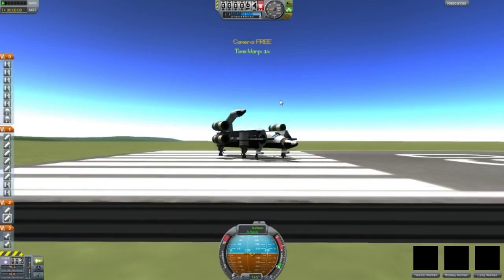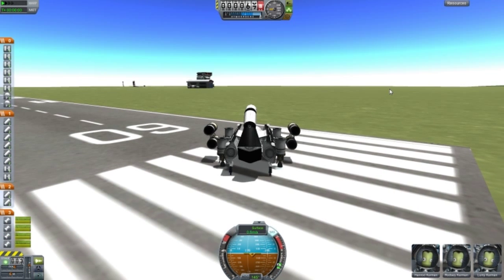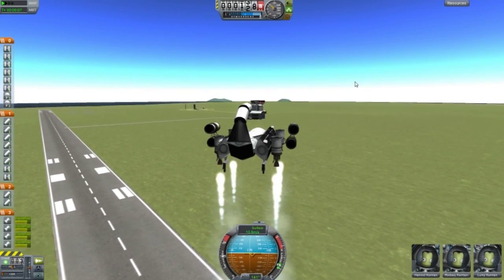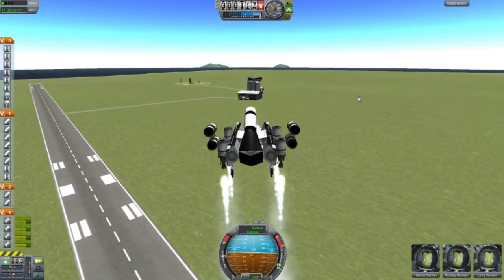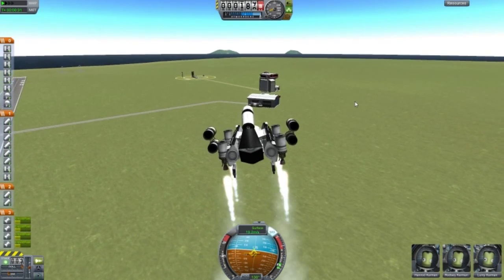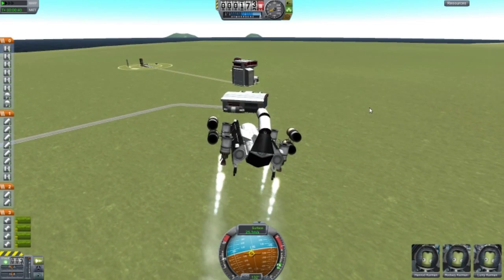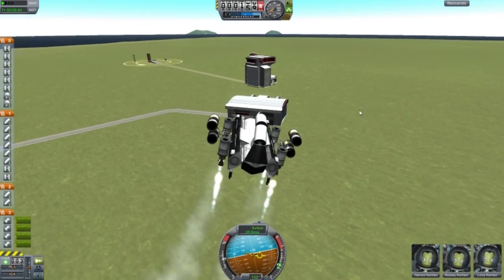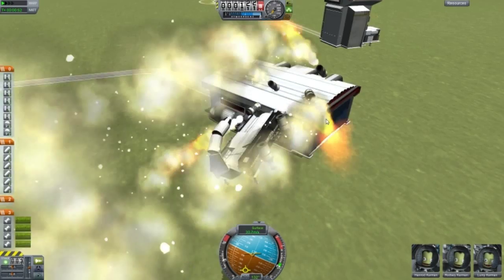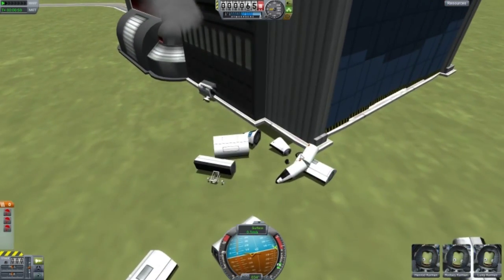We do have parachutes as well - I forgot about them! It's very slow at turning; maybe if I had a few more wings it would help. We've gone out of control - not easy to control, that's for sure. Almost there again - oh wait, three parachutes! Hey, we survived! That's good enough. Let's test the parachutes from a high enough altitude and see how that goes.